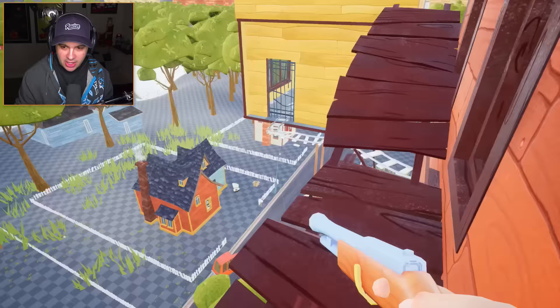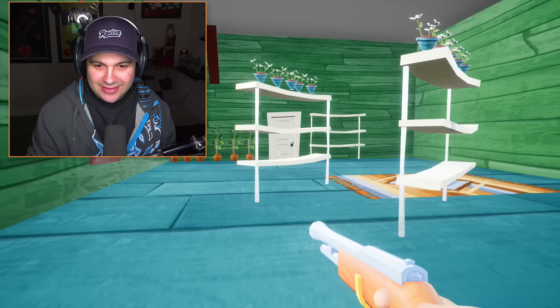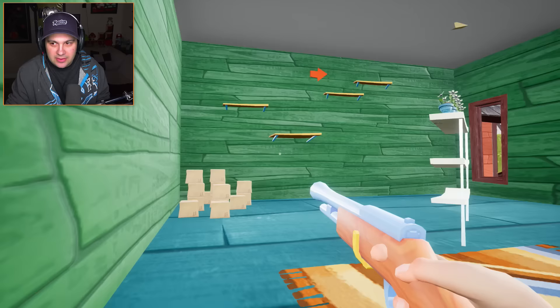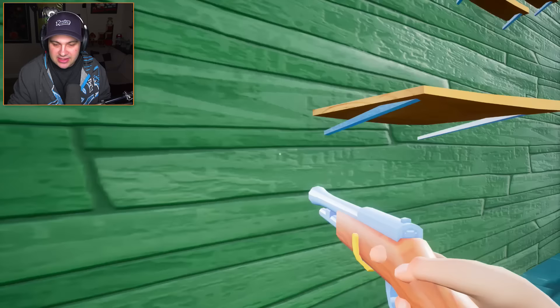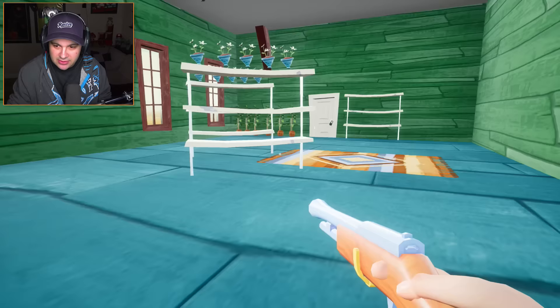It looks like there might actually be something on the other side of this window. I'm gonna try jumping out. There's like a little platform — what have we found here? This is a sneaky crazy mod, my gosh, there's so much to it. I love it though — I love seeing people create new Hello Neighbor puzzles with the tools, it's just so cool. Now what do we do here? We need to get up on top of these shelves. It looks like there's an arrow pointing to the top of that shelf.